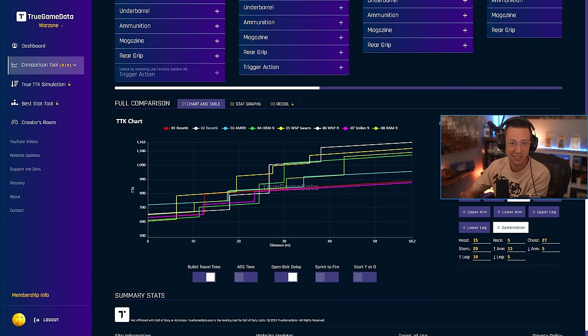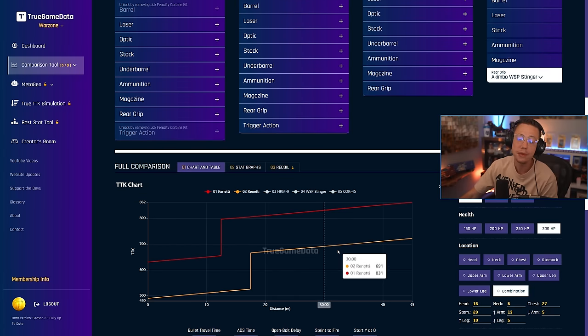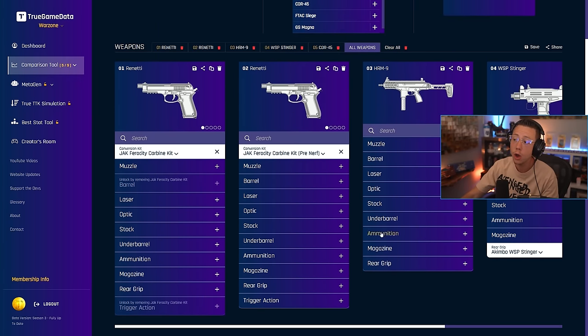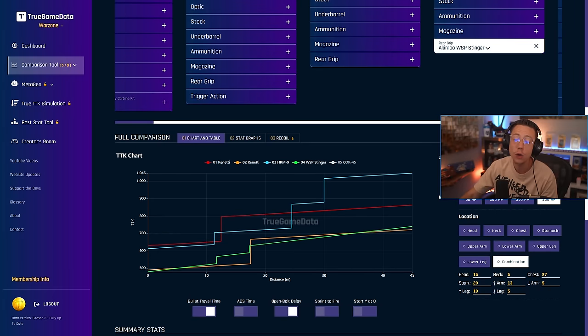But let's talk the busted TTKs now — the broken TTKs — and see just how much we can get a weapon to resemble the pre-nerf Rennetti. We've got our pre- and post-nerf Rennettis, orange line being pre-nerf, red being post-nerf. The HRM we just saw is really competitive now and honestly it's going to be the better choice than the nerfed Rennetti. If you're looking for an absolute close-range meta SMG, it is the HRM-9. But a couple of other weapons you might want to experiment with — the Wasp Stinger, particularly when you add the akimbo attachment on it, kind of goes crazy.